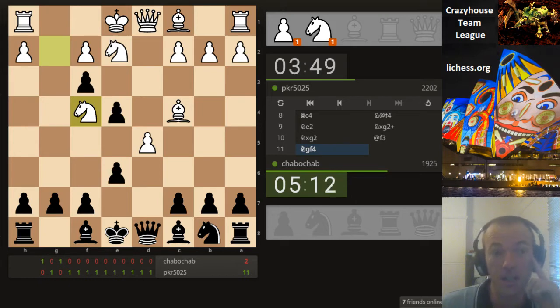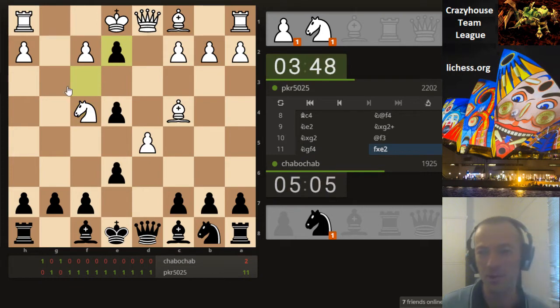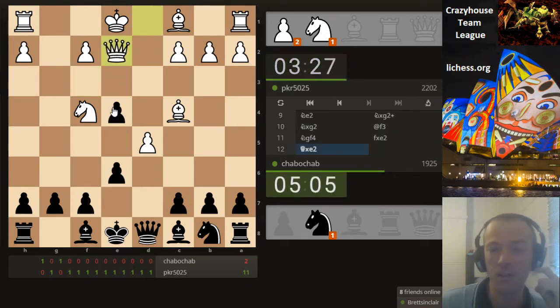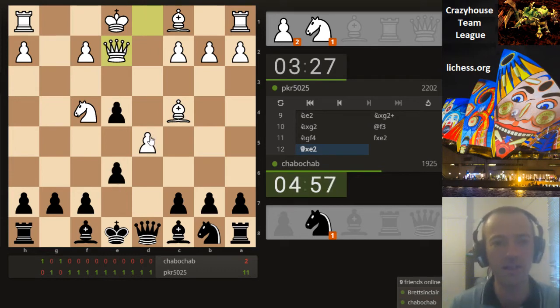Knight gf4. So here white is just slowly building up the pressure on e6. You would assume black should take on e2, otherwise this knight escapes as well — you don't want both knights escaping when you've done a fork like this, just evening up the material imbalance. If the queen takes, suddenly that pawn on e4 that was looking so good is hanging. Knight at f3 check doesn't seem to have a lot of purpose; king d1 and then you still have to worry about the threat on e4.